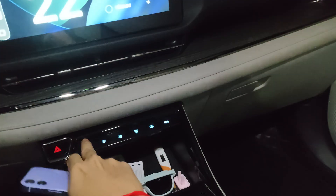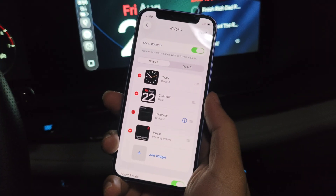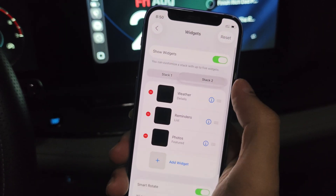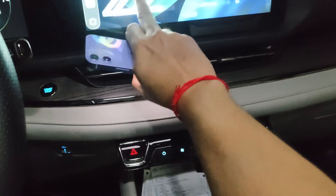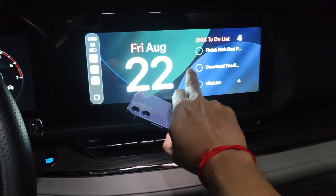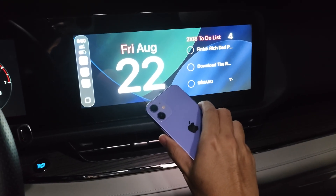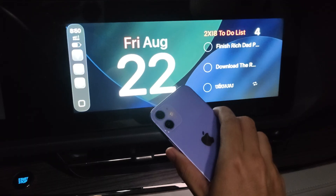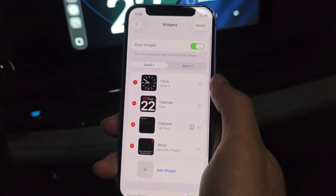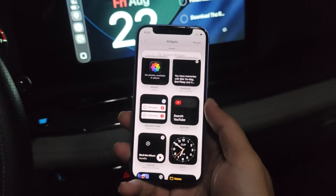This is CarPlay on iOS 26 beta 7 and public beta 4. Sadly, the widget stack now has only two options. On beta 1 you could choose three widget stacks, but now you can only choose two. On beta 7 they still haven't brought it back. If you add a widget, you just add a widget — there's nothing else.